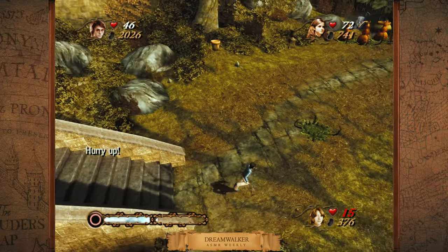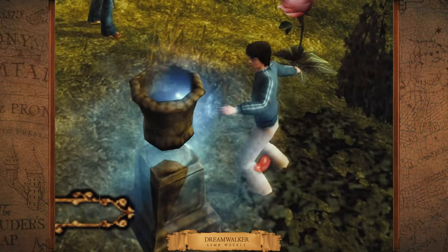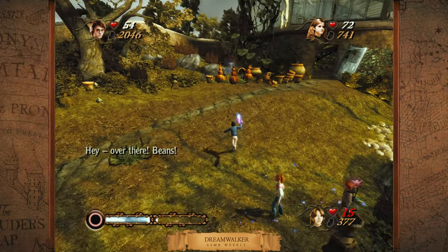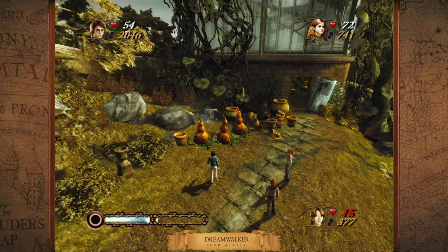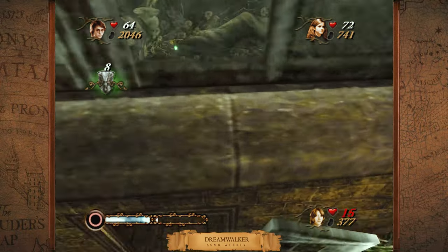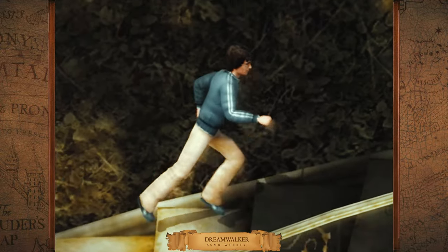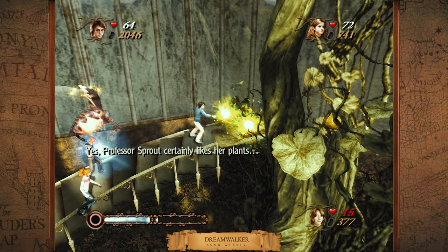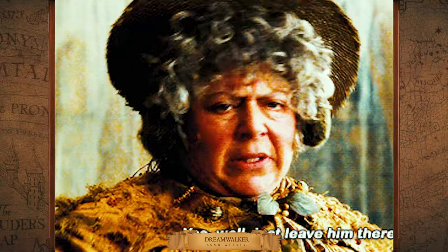I think this is my favorite part — the greenhouses. It's the very big tower. I cannot use the spell on this one — how weird. I can use Accio, so that's okay. Let's get in — whoa, very weird camera angles. This greenhouse is a jungle, as if Professor Sprout is taking care of any of this.